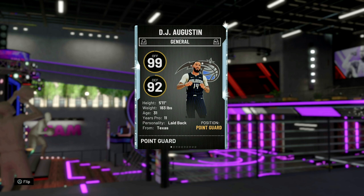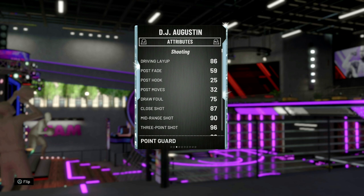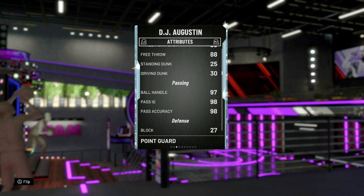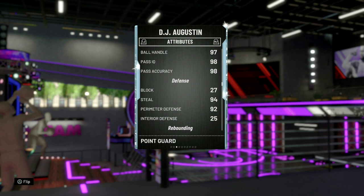Let's go ahead and get into the card review. 99 offense, 92 defensive overall. He's 5'11" so he is short — we'll see how much of a factor that's going to be. Some of the smaller point guards are usable this year. Stats: 86 driving layup, no draw foul at 75 — that's not good, especially for a point guard. 87 close shot, 90 mid-range, 96 three-pointer — that's really good, that's definitely what we're gonna see from DJ Augustine. 97 ball handle, 98 passing, so he's going to be a floor general.